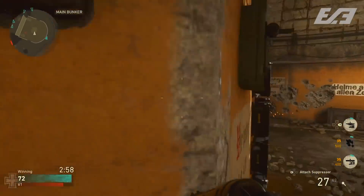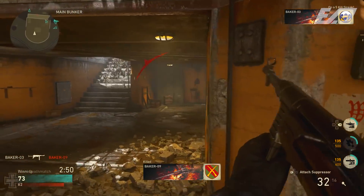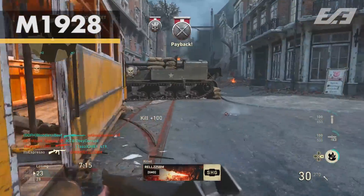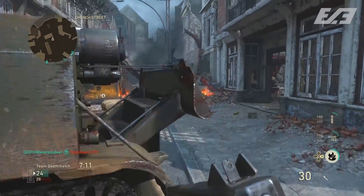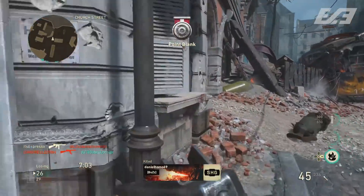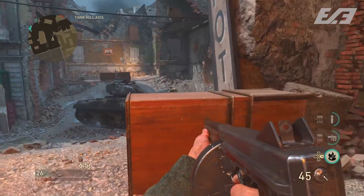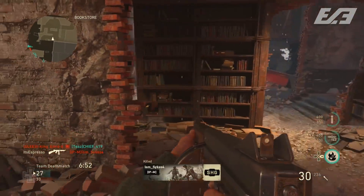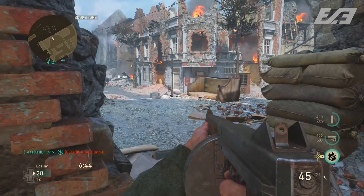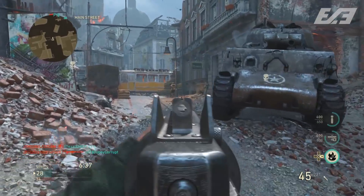Number four is the final SMG we'll discuss — the M1928, or the Thompson. It's one of the faster-firing SMGs within World War II, which allows you to rip through enemies at close quarters. With extended mags especially, it's a very solid and viable option for close quarters play and even some medium range engagements. Running out of ammo a little too fast with stick mags is a personal concern, but that really comes down to personal preference and playstyle.